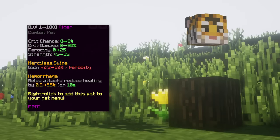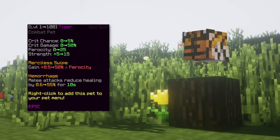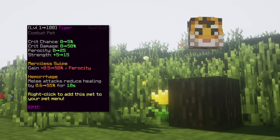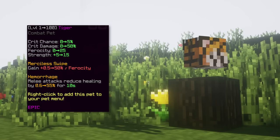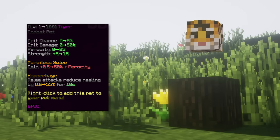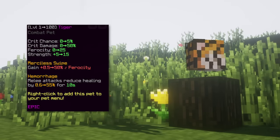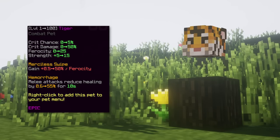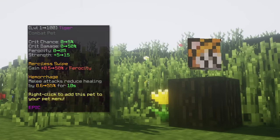The third pet is tiger. This pet gives a decent amount of damage and ferocity as base stats. With the legendary version you get an ability that allows you to deal extra percentage of damage to a mob if there are no mobs next to it. This is a solid mid game pet for the ferocity it gives and for fighting mini bosses in the yellow room.